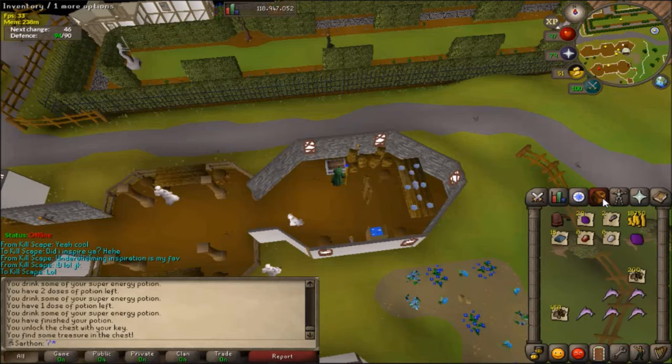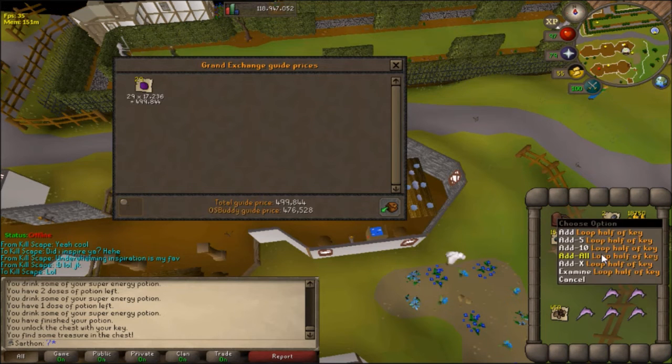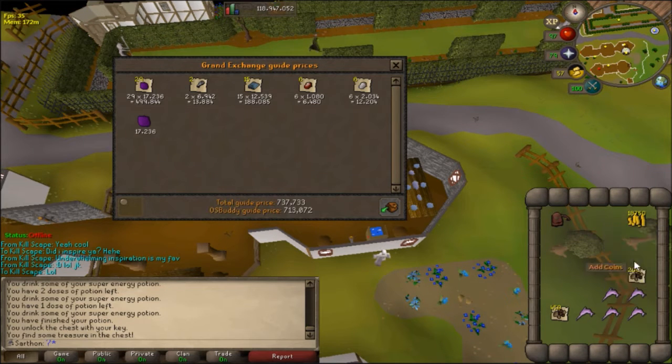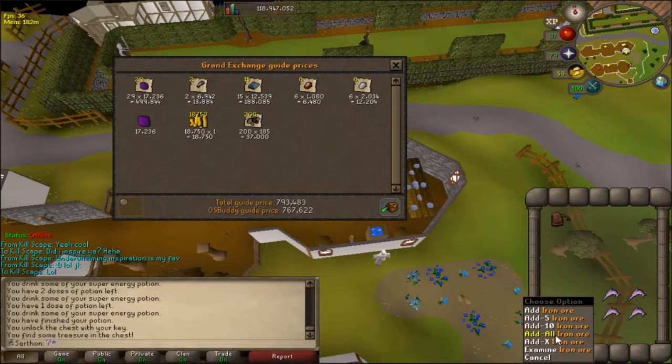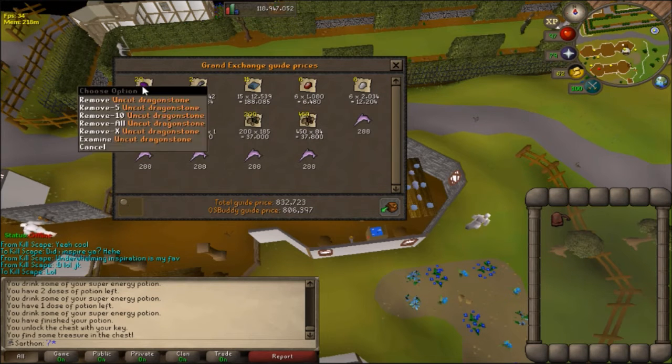Moment of truth. I put the ruins in my bank, and I'm also not gonna be price checking the spinach rolls because they're just not worth much. Like I said, I'm not price checking those either. So this is out of 28 keys. Oh my gosh, that's actually a pretty significant profit.